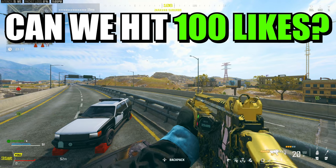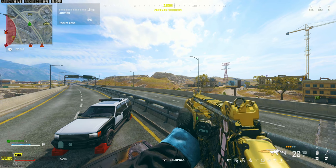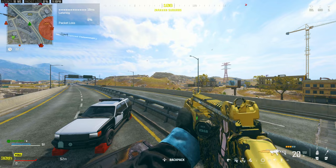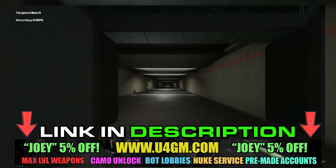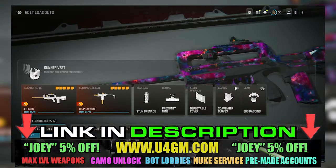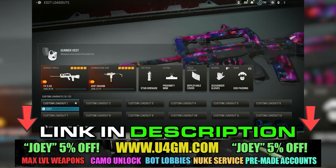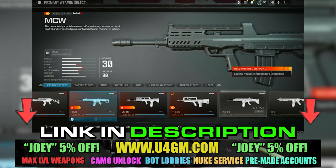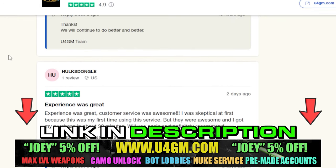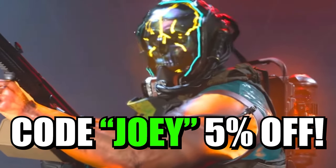There are currently no camo glitches on Modern Warfare 3, so if you want to unlock camos without spending millions of hours, go to u4gm.com. They have the cheapest prices on the market and fastest delivery — bot lobbies from as little as four dollars per lobby, all camos, nuke skin, nuke services, and pre-made accounts with everything unlocked. They have over 5,000 five-star reviews on Trustpilot. Use code 'joey' for five percent off — link is in the description.